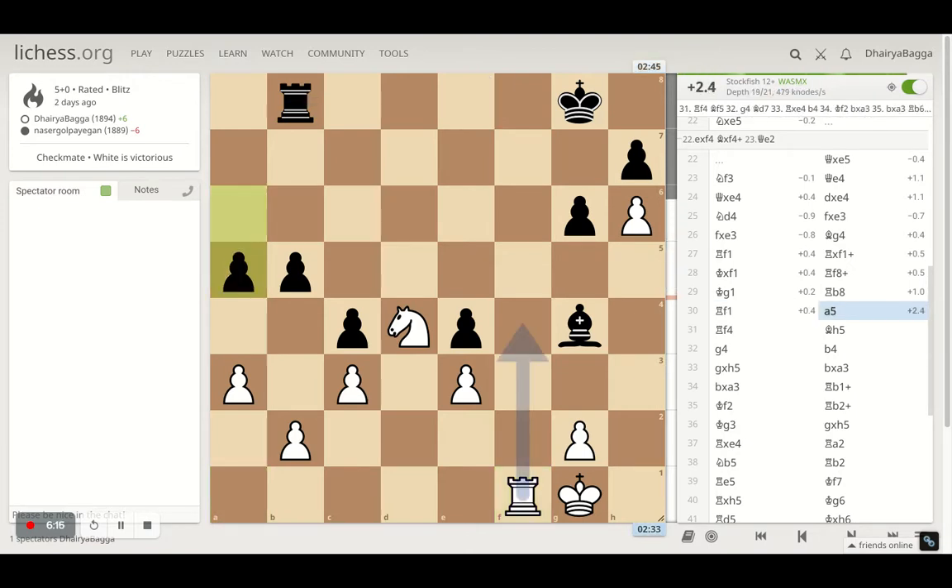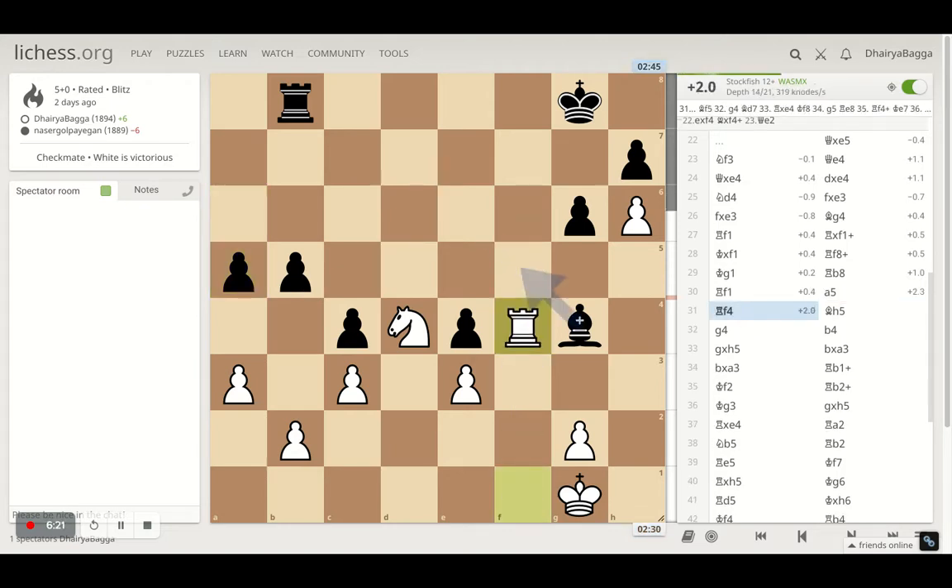I took control of the f1 square. Opponent tries to open up the situation from the queenside, trying to advance pawns. But the rook comes onto f4, hitting the bishop. When I was playing this, I somehow knew that my opponent might make a mistake here.